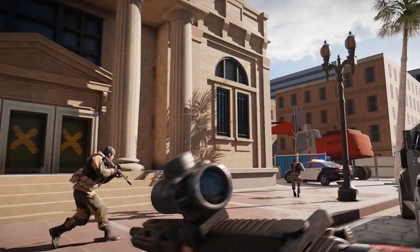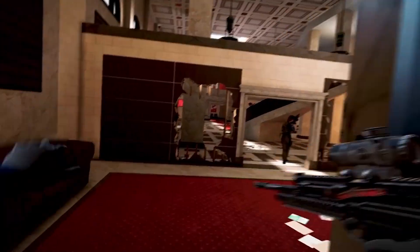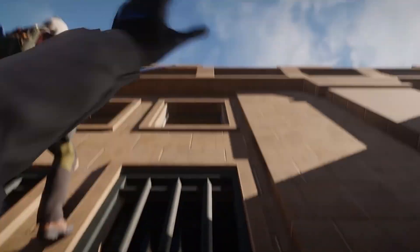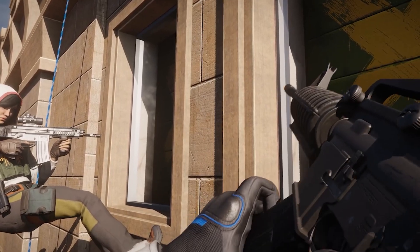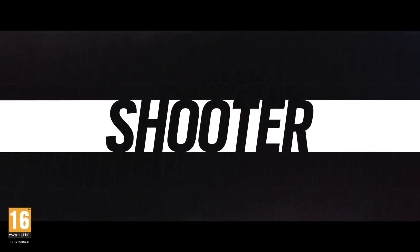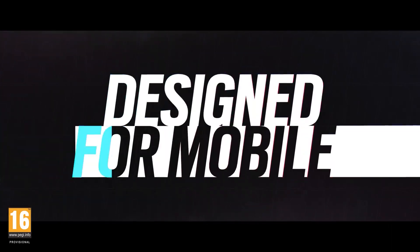What maps are in Rainbow Six Mobile? Bank and Border are currently the only maps revealed to be in the mobile version. Bank is located in the middle of a highly populated city, giving attackers the challenge of infiltrating a heavily fortified bank. Border is a deadly outpost between two countries. More maps will be coming soon.